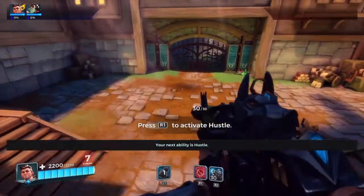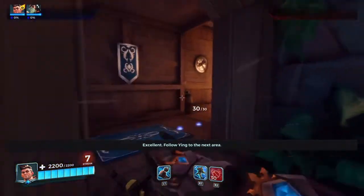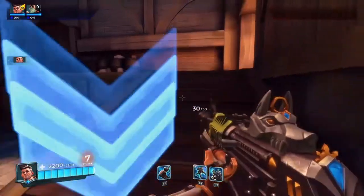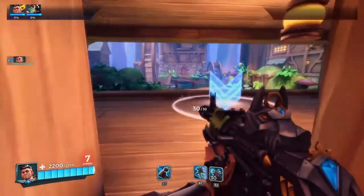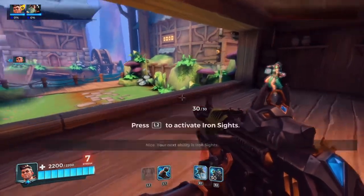Your next ability is Hustle. Follow Ying to the next area. It's pretty much like Overwatch — there are a few characters that are pretty much the same.